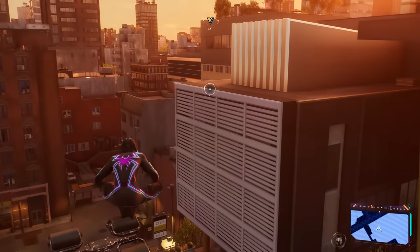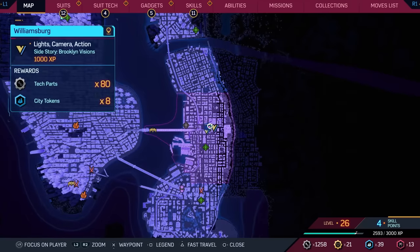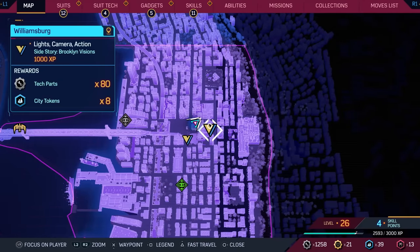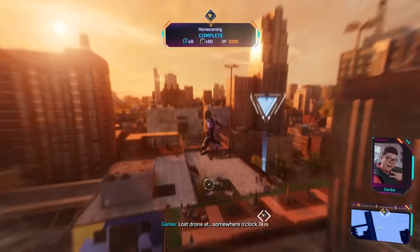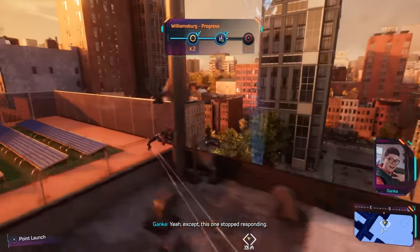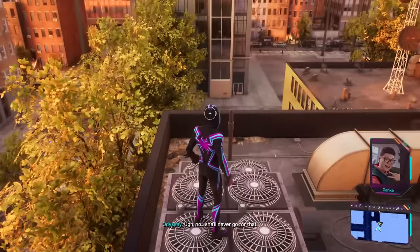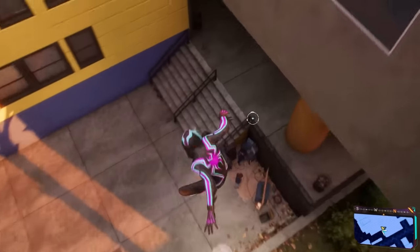There's one of the quests complete here for Brooklyn Visions. Homecoming complete — that was so cute. What else is there to do around here? Looks like we have a couple more. We have 'Lights, Camera, Action' side story and there's a lost drone at somewhere o'clock — can't be too hard to find. Don't they have tracking chips in them? Except this one stopped responding — might be tougher than I thought. Be there soon.